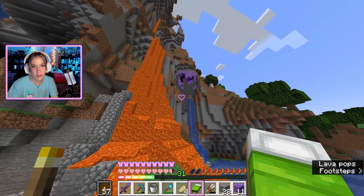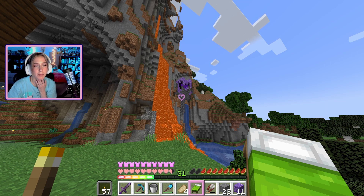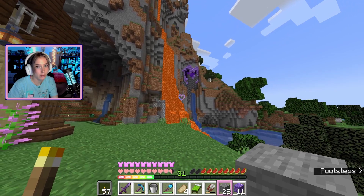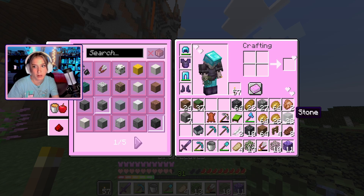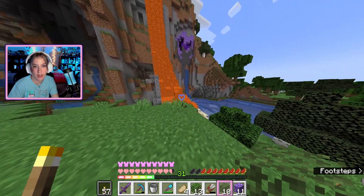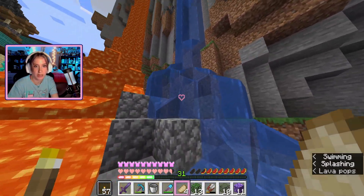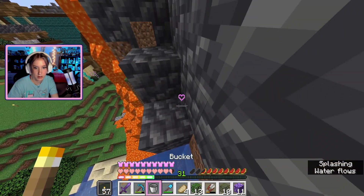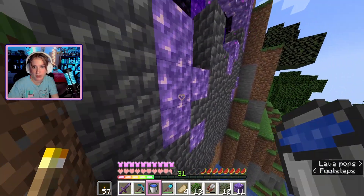I looked at it a bit more — I think I'm gonna lower it down just a notch in some places and maybe raise it up so the obsidian still shows. A lot of my issue is my nether portal was a really weird, strange shape. I could disguise some of it with the little leaves we got — I feel like those are gonna make a big difference. I definitely want to lower this part here; I think the top part looks decent but I should lower this by about one. I'm also trying to connect the deep slate at the top.